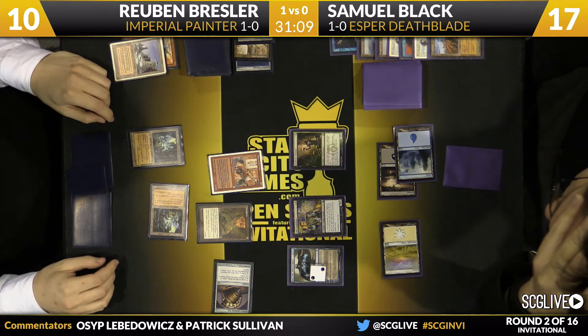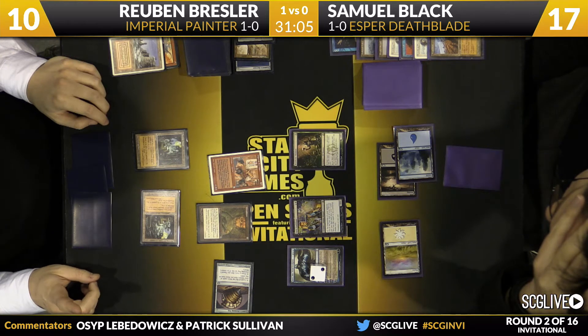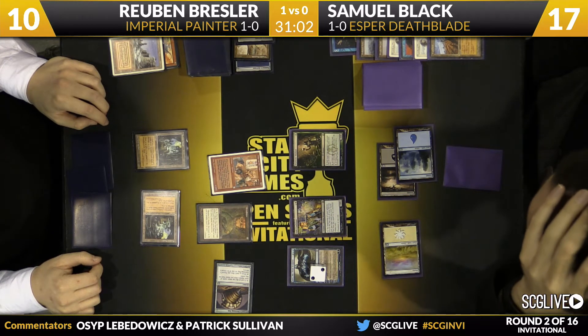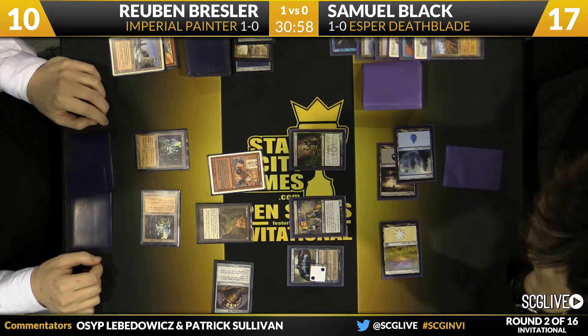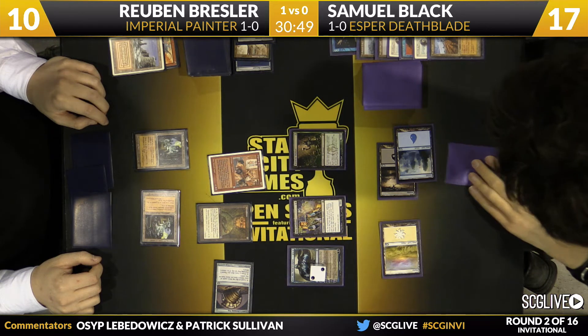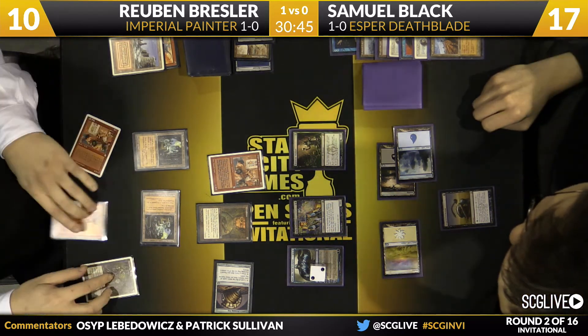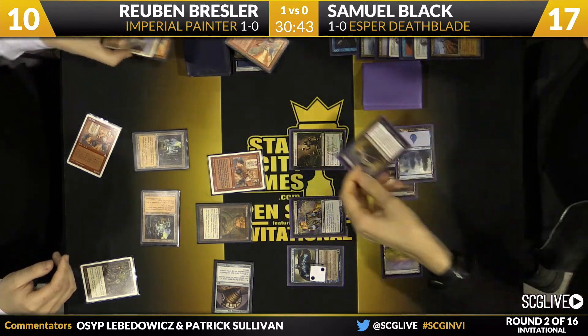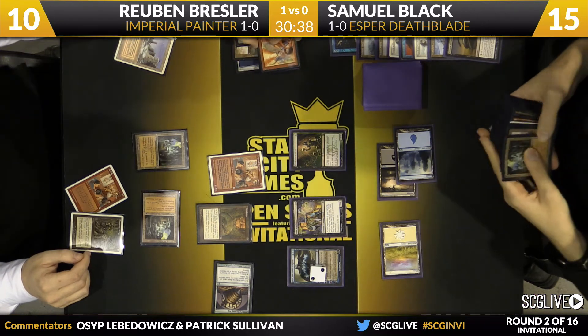Sam is contemplating Surgical Extractioning the Plateau — or maybe the Pyroblast. Either way, it'll make Ruben shuffle his deck, which means the card he wanted won't be there anymore. Ruben moved with that Divining Top so fast that Sam has to at least consider the possibility that he has the combo ready to go, and it's not really going to get that much better. So Sam went for the Pyroblast — he gets one out of Ruben's hand and now he's going to shuffle that mountain away.